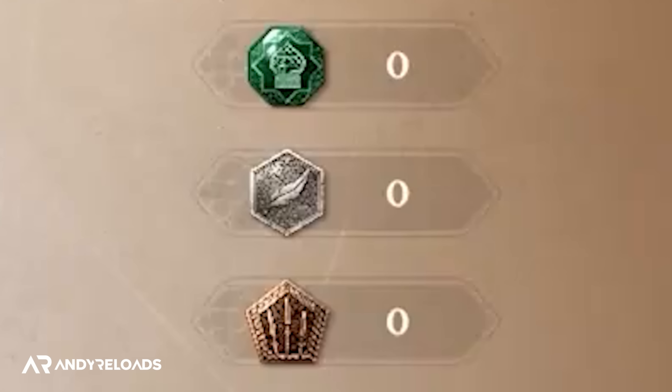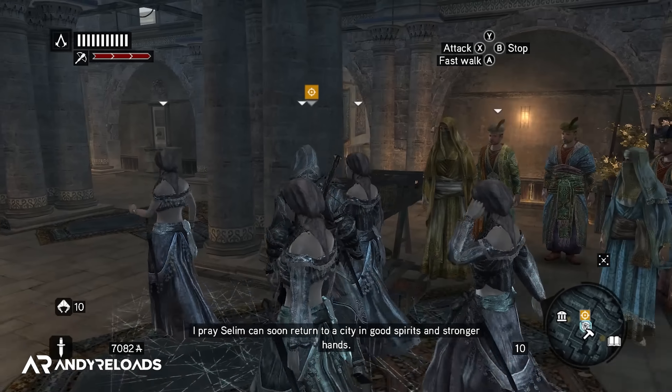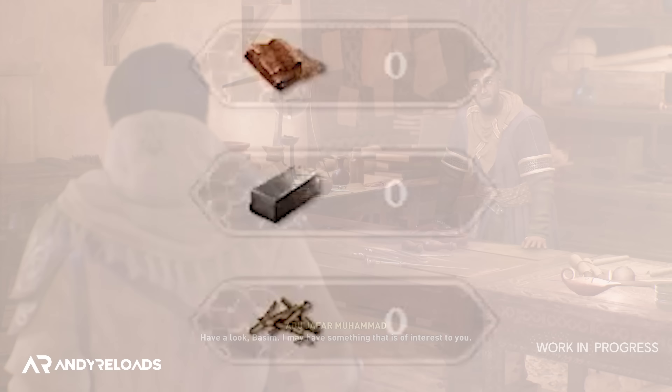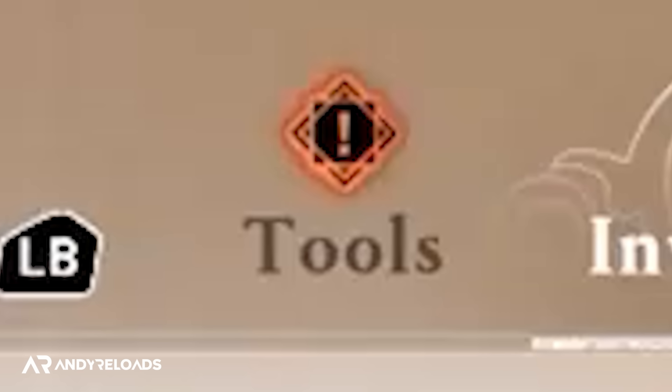Just below that, there's a talisman slot, which I foresee being a stat bonus effect where we can equip an item like the Hourglass of Time, which we saw in that recent pre-order bonus trailer, and it will give us some sort of buff in game. And finally, the dagger panel, which is Basim's offhand and used primarily for parrying in combat.